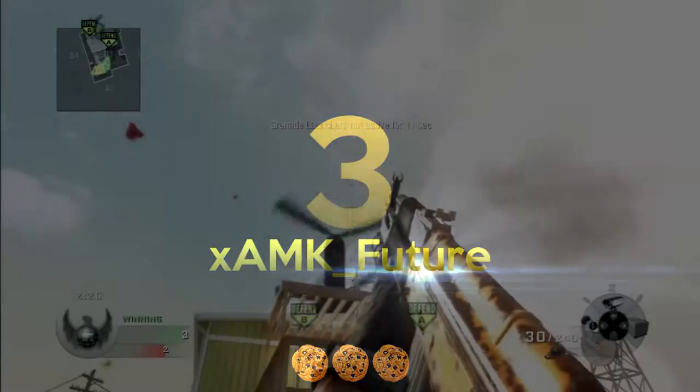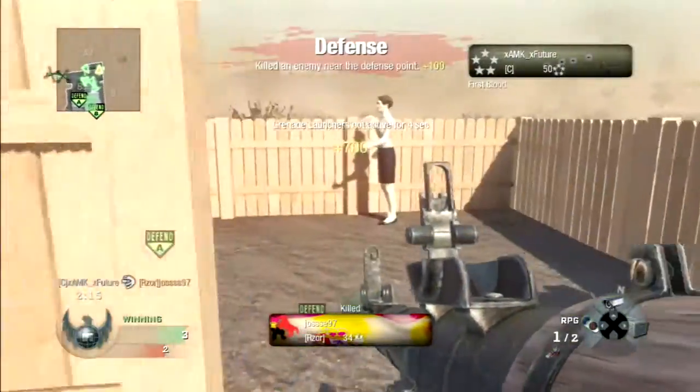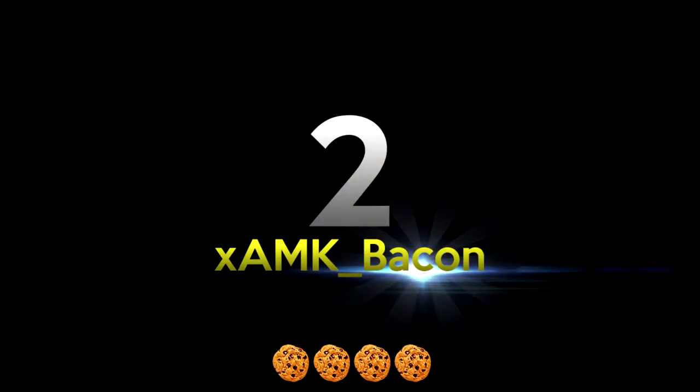Futra is coming in at number 3, again in 3 cookies with a CP tube on Nuketown. I think it bounces 3 times — once off the helicopter, off the floor, and then off that lorry kind of, I'm not sure.